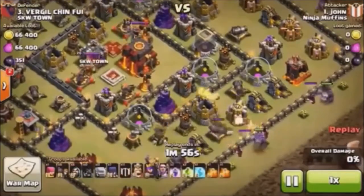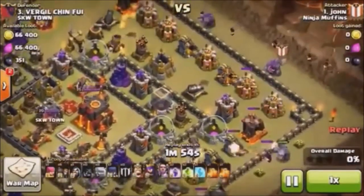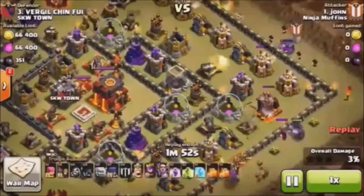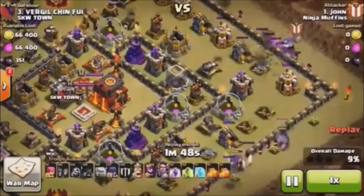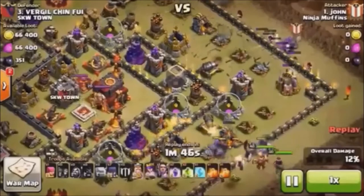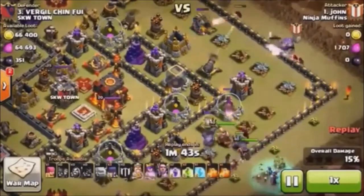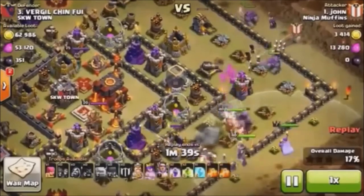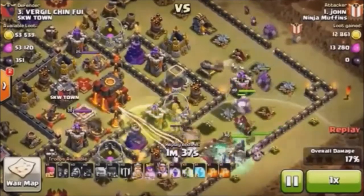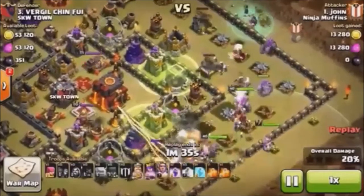We have a big spread of four golems and wizards. We are going to wall breaker them in two different areas. The northeast part didn't fully work but it worked enough to where it didn't take too long. And now the Grand Warden is down — he has the Archer Queen in his sights.